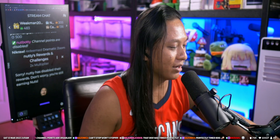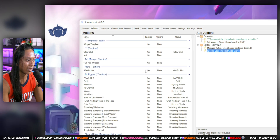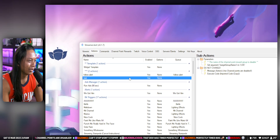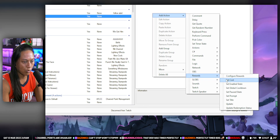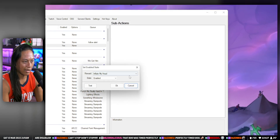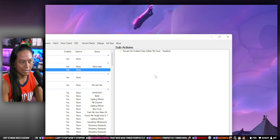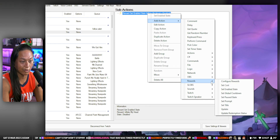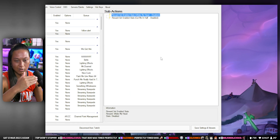Now we can actually continue on with making this tutorial. We're doing this in Streamer.bot — this is a Streamer.bot video. The way that most people make this kill switch thing is they create an action, right-click, add rewards, say 'set enabled state,' then choose the channel point reward they want to enable or disable, disable it, press OK — and they basically have to do this over and over again for every single channel point they want to add to their kill switch.